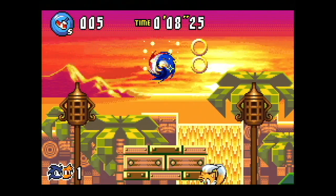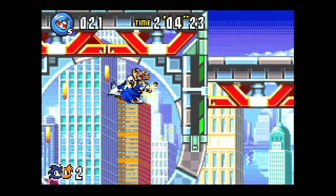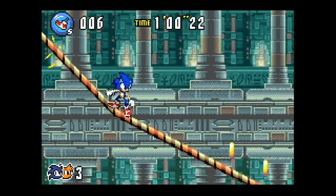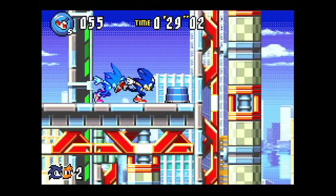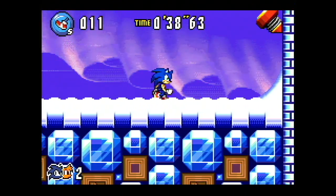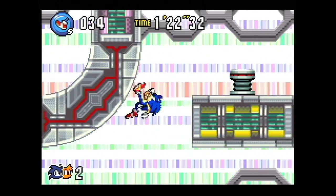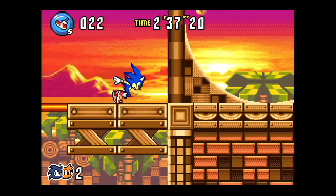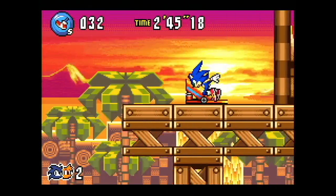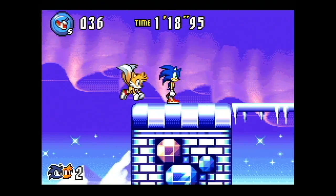Graphically, Sonic Advance 3 is an amazing looking game. The backgrounds have received a dramatic upgrade over its predecessors, filled with multiple layers of scrolling like the clouds and buildings of Route 99, the trees in Sunset Hill, the machinery in Ocean Base, the balloons in Toy Kingdom, the static in Cybertrack, and the columns of Chaos Angel. There are also line scrolling effects giving a rippling effect in the water of Route 99 and Ocean Base, as well as the Northern Lights in Twinkle Snow. When combined with top notch animation featuring an abundance of animation frames and clever rotation effects, Sonic Advance 3 delivers a visually impressive experience holding up just as well in 2017 as it did in 2003.